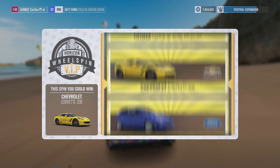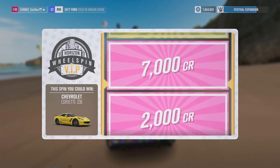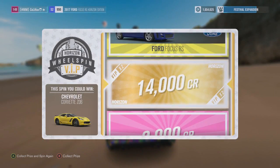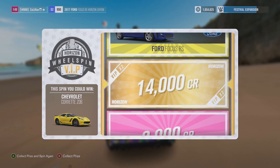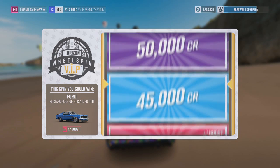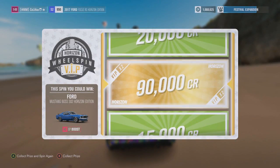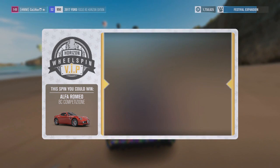So first one - okay, Chevrolet Z06. We got 14k credits, that's not too bad, let's collect and spin again. Oh, I really like this one - the Horizon Edition. 45,000... 90k, I can deal with that, that's not bad.